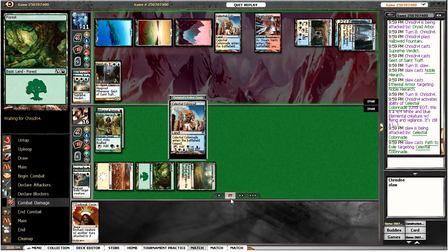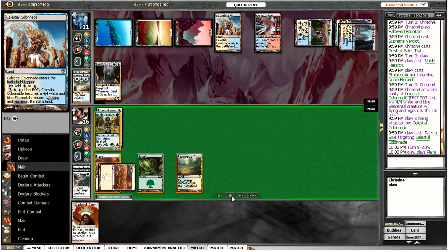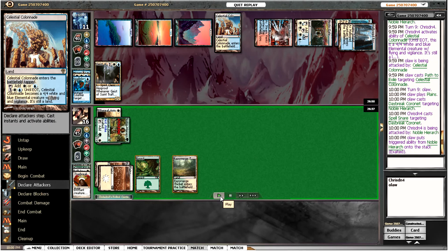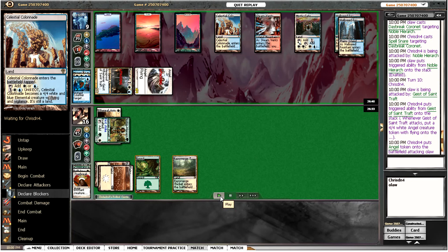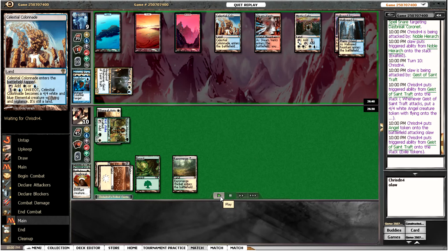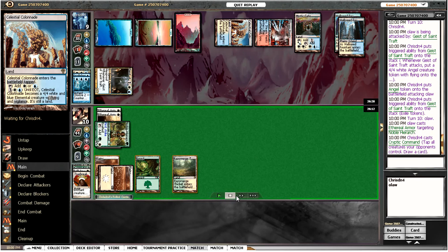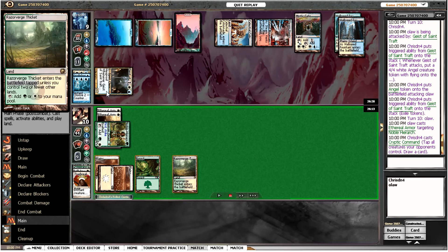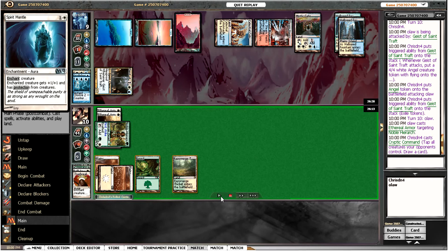We get Spell Snared and we're in a terrible situation now. Might as well attack with the Hierarch — we can't even trade with the Geist — and our opponent's going to start getting in. I hook up my Ethereal Armor, he taps my creature down, and I'm pretty sure that's game. He deals 6 to 10 with his Colonnade and I've got no cards in hand, so I scoop.